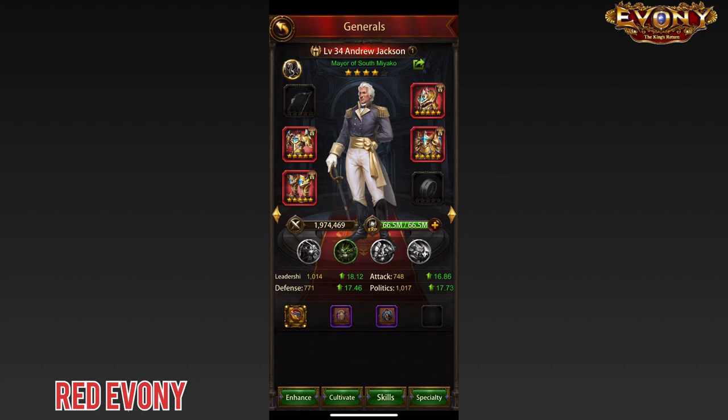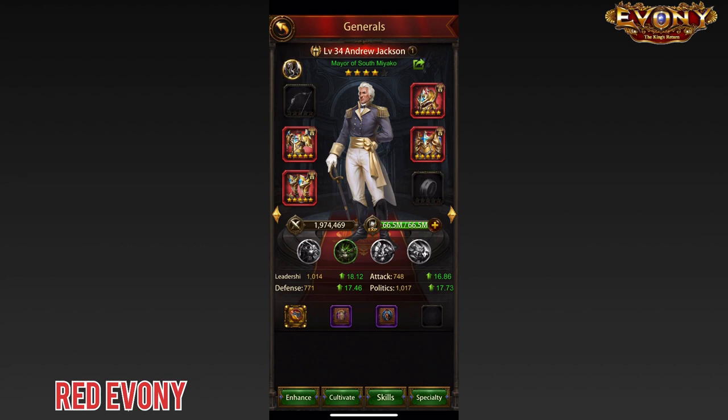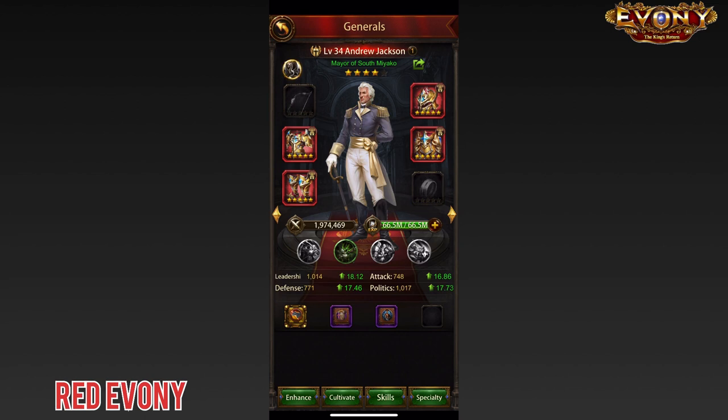After going through those four pieces, this is what we have. Take note because this part is very important: this setup is the same setup that you would have on all of your Sub-City Generals that you want to kit out with full Akimene Day. It is literally copy and paste on all of your Generals for these four pieces.